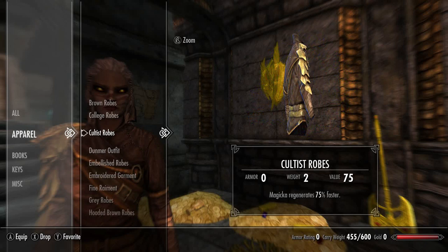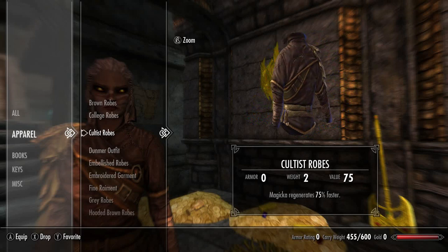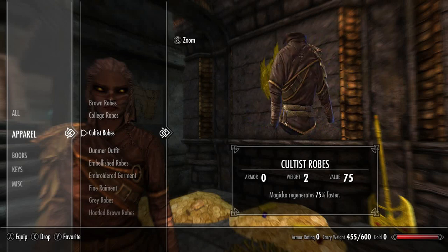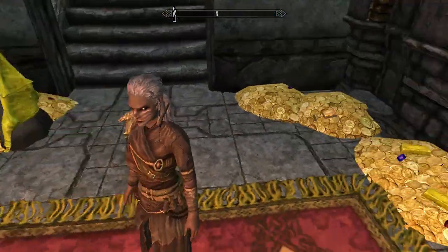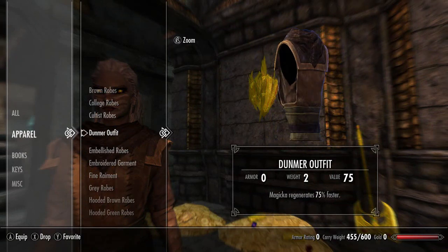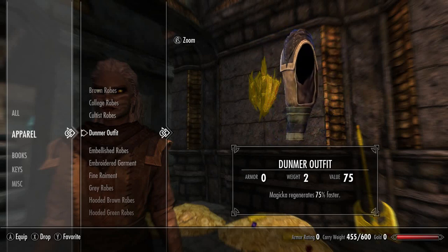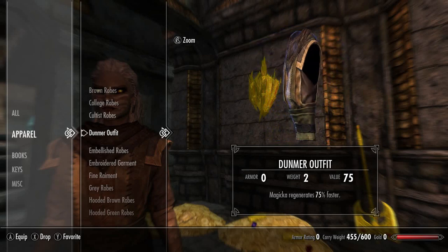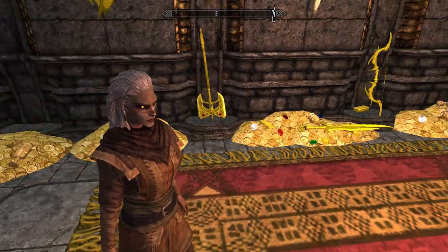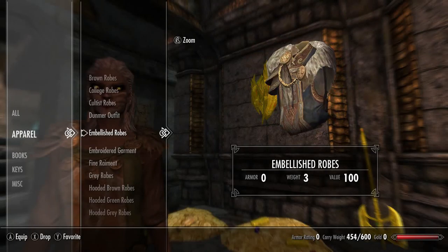The particular item ID this cultist robe has is not used in game, so here it is — the cultist robes with the ID that isn't used in game, exactly the same in every other way. Next up we have the Dunmer outfit, which is found in game, but this version with its particular item ID isn't used or found in game either — same name, same stats and enchantment, but a different ID that isn't used in game.